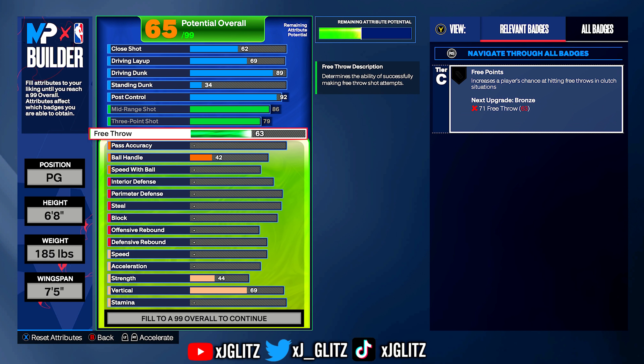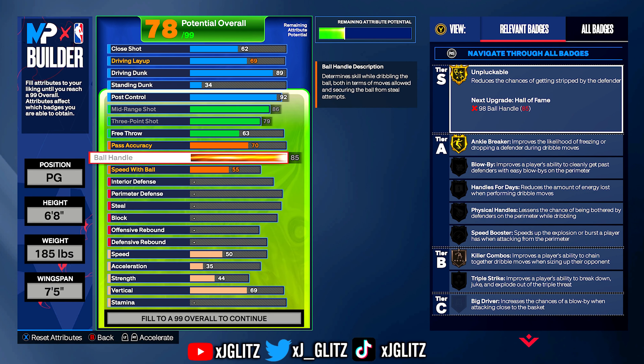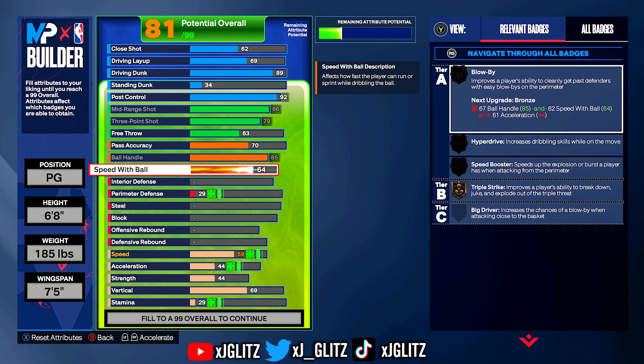Free throw, we're going to knock that up to 63, just because it's going to be extra attributes at the end if we don't. For pass accuracy, I've tried a whole bunch of different pass accuracies — you don't need anything higher than a 70. The best pass style this year is none, so just go ahead and keep that at 70. Ball handle, maxing that out at 85. This is going to help with gold unpluckable, get you gold ankle breaker, killer combos, and you'll get a few more when you upgrade the physicals. Speed with ball, we're going to go with a 75 because that's where the limit for a lot of the animations is, and we don't honestly need anything more than that.